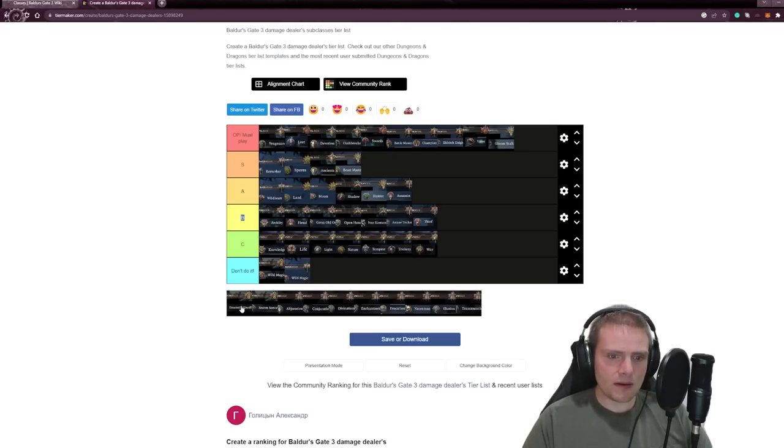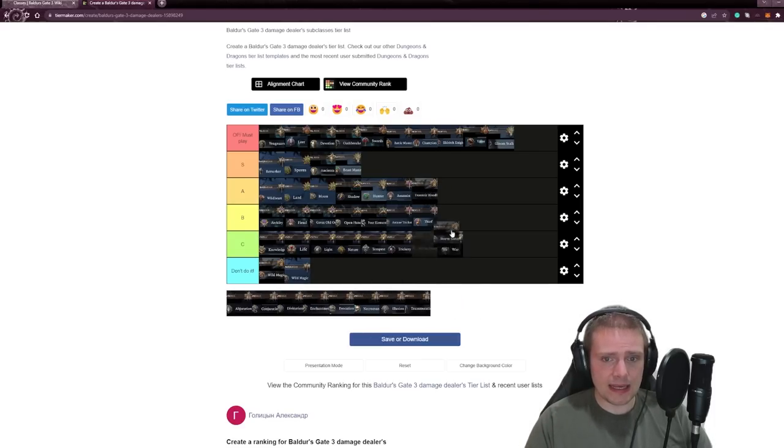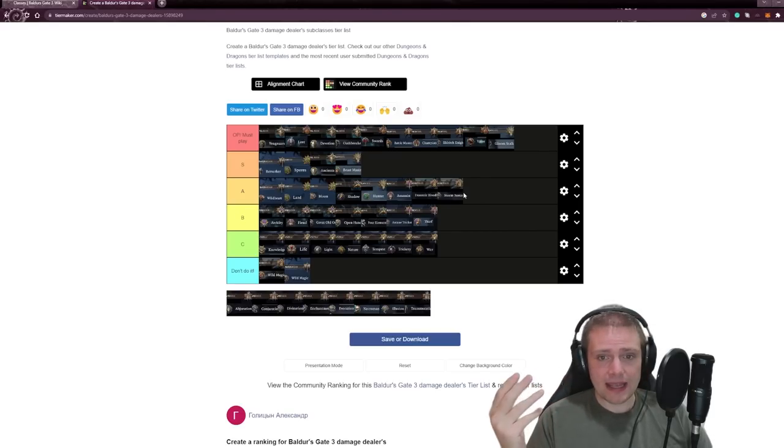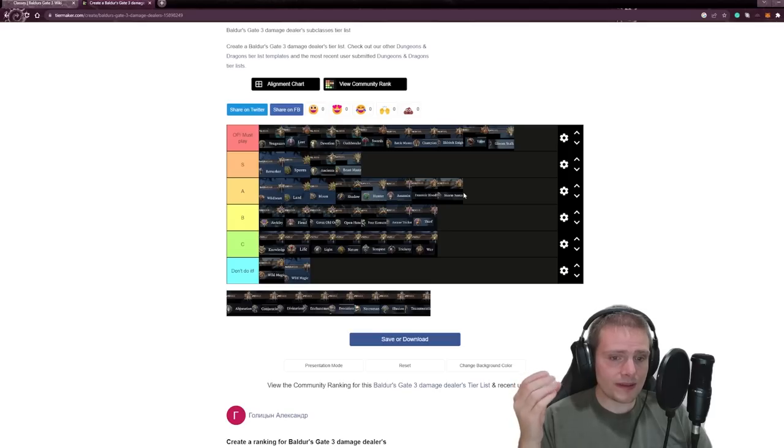What do I think about Draconic Bloodline and Storm Sorcerer? Good. Sorcerer is a great, solid class. I'm putting it in A tier. If you want to be a spellcaster, Sorcerer is a great choice — I just think Wizard is a little bit stronger.